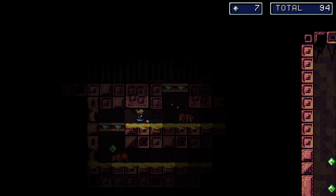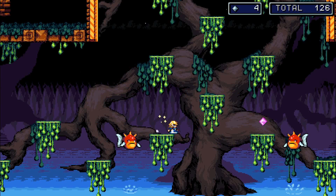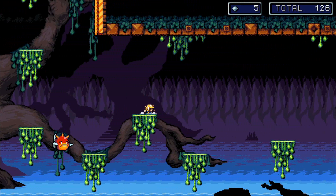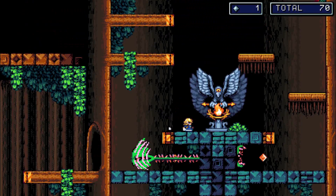The controls in Jubilee are a shining example of responsiveness and tightness, fitting for the precision platformer genre. Most mistakes are ultimately the player's fault, but there are instances where the hitboxes on obstacles raise eyebrows, leading to frustrating moments that feel more like a flaw than a challenge.